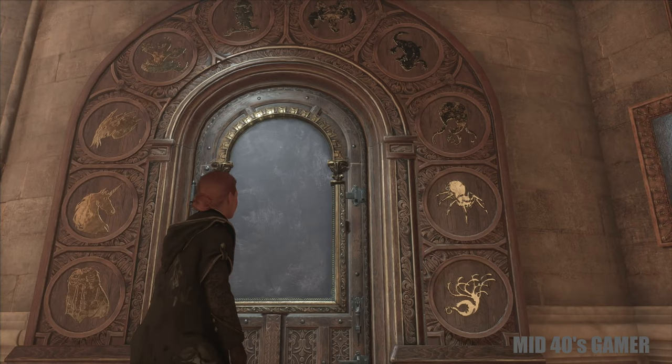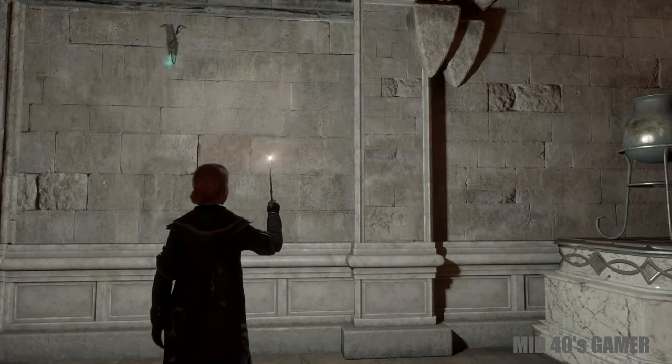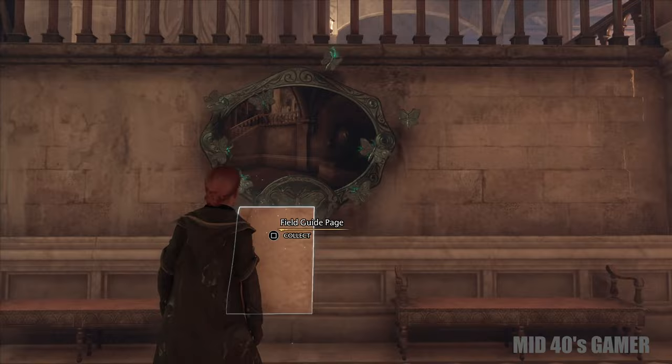While wandering the halls, you'll also come across mirrors surrounded by a frame of butterflies, which serve as a small puzzle. To solve them, utilize Lumos, which will reveal a picture of a nearby area where the frame's missing butterfly is located. Find the butterfly, cast Lumos to attract it to the light, and lead it back to the frame. Once you stop the Lumos spell near the mirror, the puzzle is solved and you can add the field guide page to your collection.